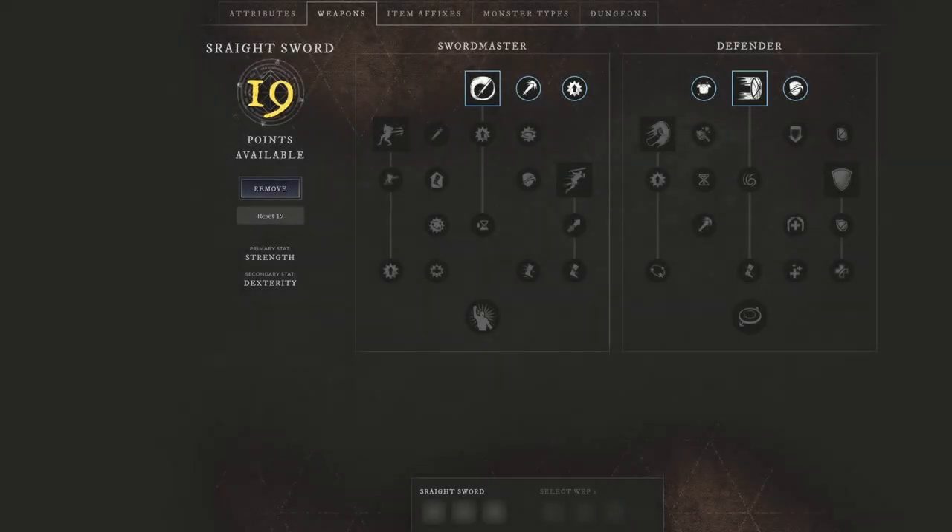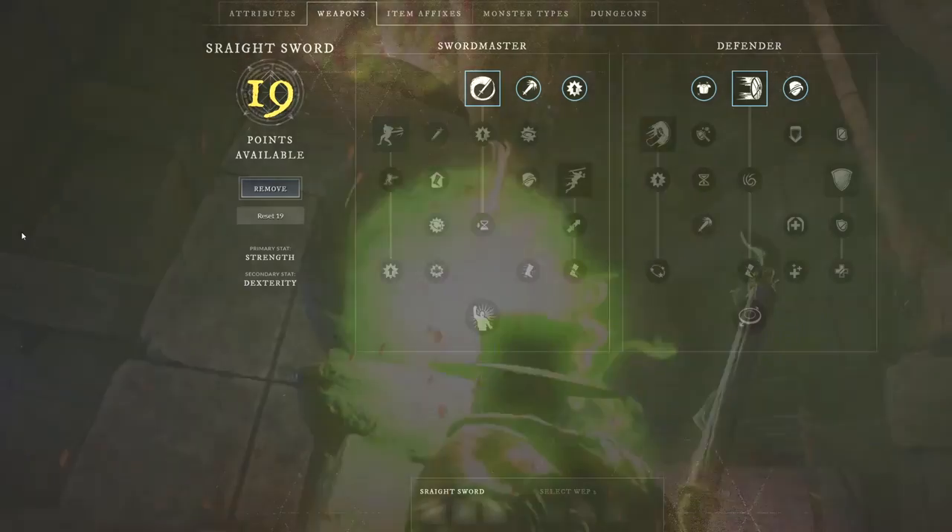Hey everyone, it's your buddy Graphic back with another video. Today we're going to be jumping straight into a sword and shield build focused on DPS and CC. A lot of people have been talking about the tanky build with sword and shield and how strong that is. Yes, it is strong, but if you're wanting to run PvP in the open world or in duels, there's another build that could be very strong with the correct second weapon.